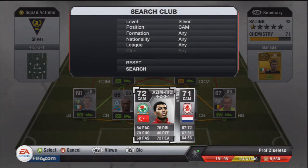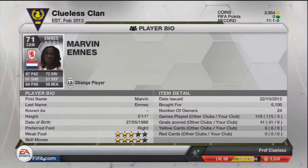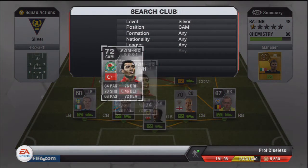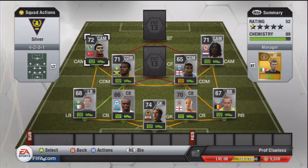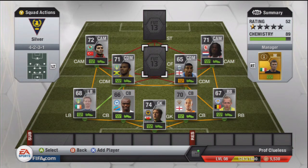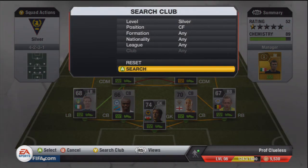First CAM is Emnez — four-star skills, which is great, and 87 pace as well. He's already ripped through so many players for me, which is fantastic — a very good player indeed. Second CAM is Kazem Richards. A lot of people prefer him as a striker, but I thought CDM — or CAM — would be a perfect position for him, because he's got about the right amount of pace, great dribbling, which is quite an important stat, and four-star skills. His strength is pretty high too, making him one of the strongest players in the team. He sort of reminds me of Boateng on this game, but a silver version — and if Boateng's good, Kazem Richards is going to be good.